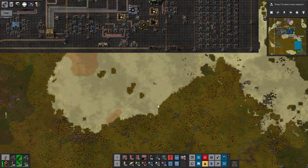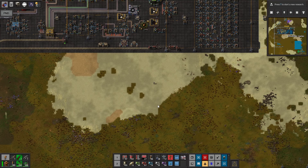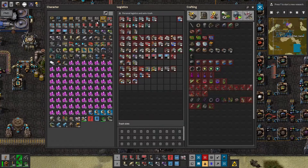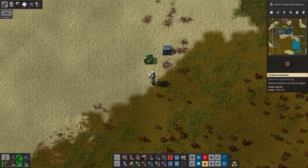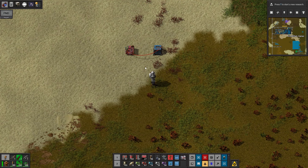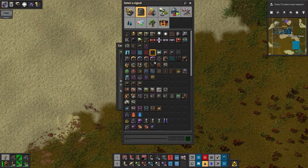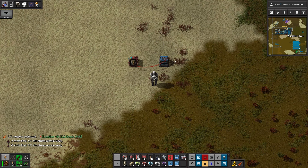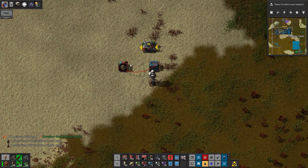I can remotely come here and set a combinator to set requests. So I can say, oh, I want this item or items. The way you do that is with a logistics chest. You take a combinator, wire it up, and set requests. What happens is you can go here and say I want one of those — guess what? It sent the request. It'll request one, put it into the rocket. You have to have your arithmetic combinators to negate what's in the rocket and subtract from the constant combinator so it removes the request. That's how you'd have to do that. So I'm going to work on the modules.